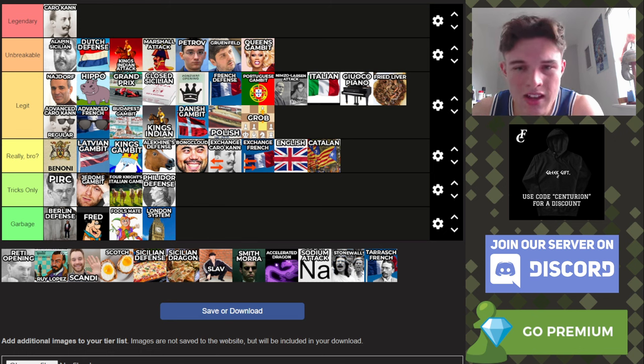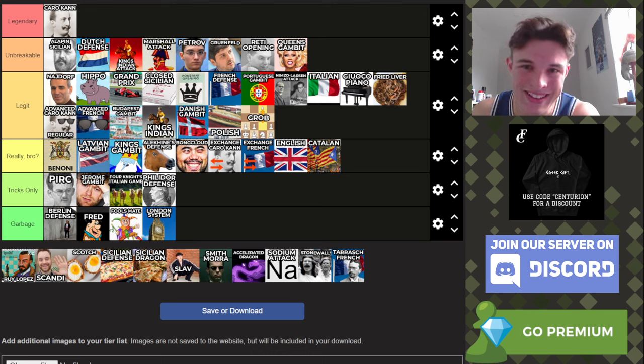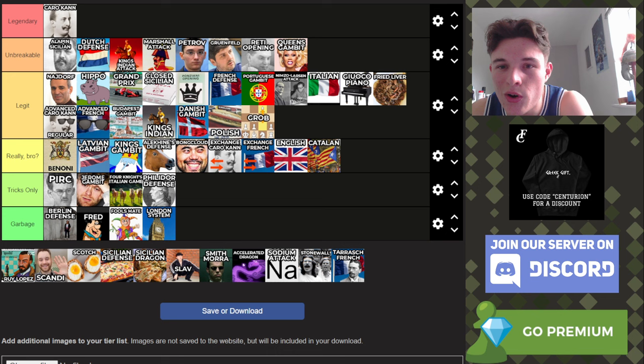Next up, the Reti. The Reti is just boring, but it transposes into everything. It has to be in Unbreakable. I'm going to put it above the Queen's Gambit because I hate 1.d4. Everyone is a 1.e4 or a 1.d4 lover — I'm a 1.e4 lover, 1.d4 hater. The Reti at least can transpose into more fun openings, but just play e4 — it's cooler.